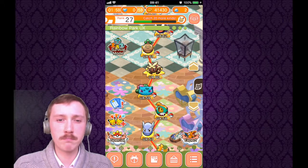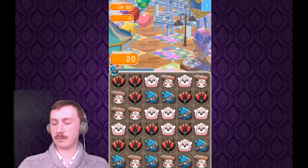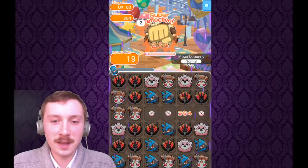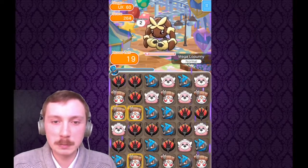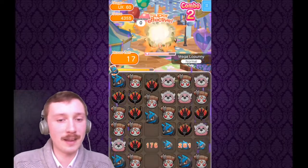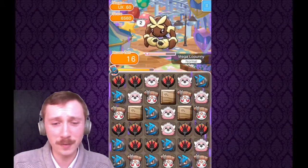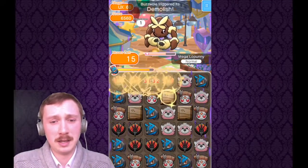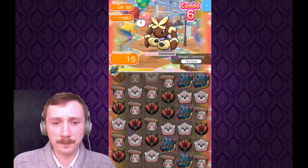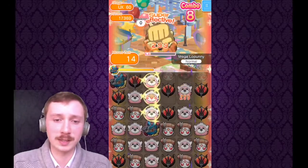Next up is kind of the big one for this set of 20 — Mega Lopunny. Just trying to make some matches with Bewear as soon as possible to avoid the disruptions, which aren't that bad all in all. Then after that make as many matches with Buzzwole as humanly possible to do a lot more damage. This stage when you've got Pokémon like these is not going to be too hard at all.